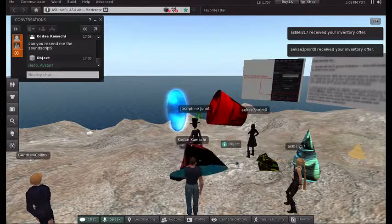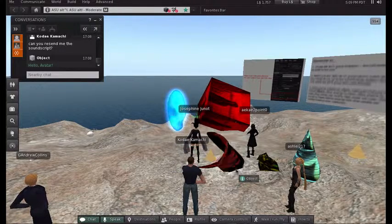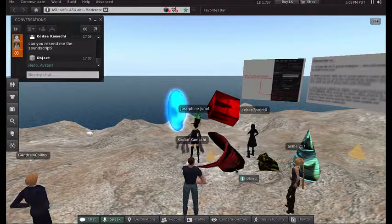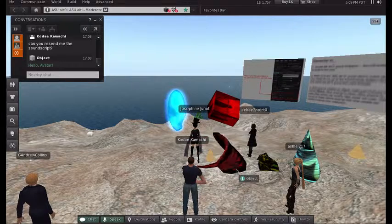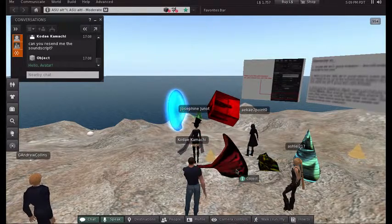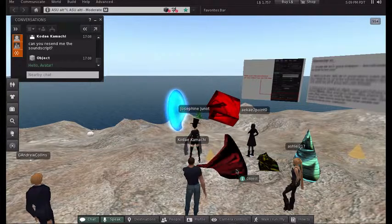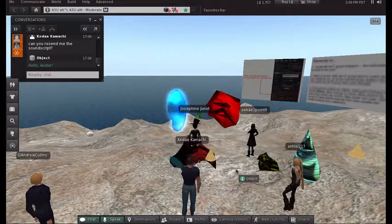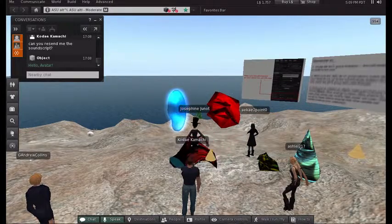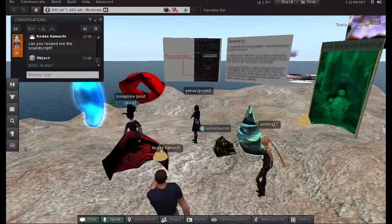A note about adding sounds: sounds uploaded to Second Life need to be WAV files — .WAV. You'll probably need to edit them in Audacity or a similar program. All sounds must be less than 10 seconds long. Choose a sound, make it less than 10 seconds — anywhere from 1 to 9.9 seconds — export it as a WAV file, and then upload it. Those are the only limitations: WAV format and under 10 seconds. Once you have the sound script, just drag it into the Contents folder of any object, then drag your sound in too.